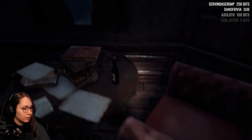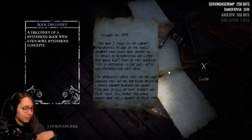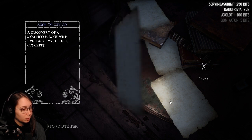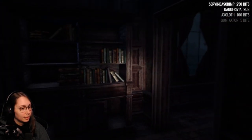At least there's an icon if I can interact with anything. 'Discovery of a mysterious book with even more mysterious concepts. This book I found in the library — it speaks of resurrection and fire that burns blue. This is offensive to the ones we've lost — resurrection isn't real. He apparently wrote this for his lord, whoever that may be. It even speaks of a hidden chamber beneath the manor. This book is full of fake stories and false idols. I'll search this whole home for a chamber to prove this.' But then he finds it — that's cool.